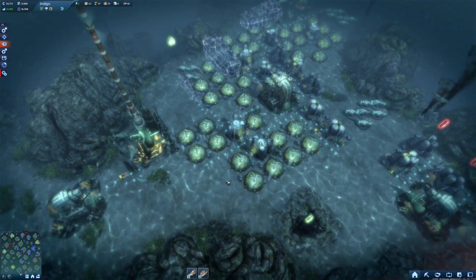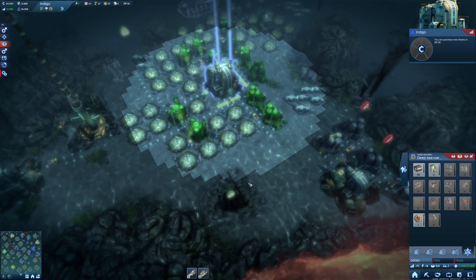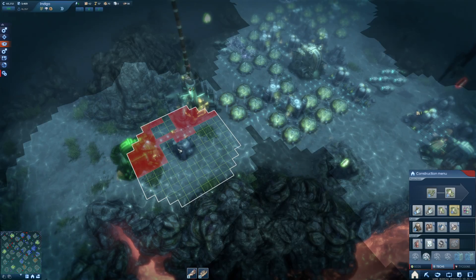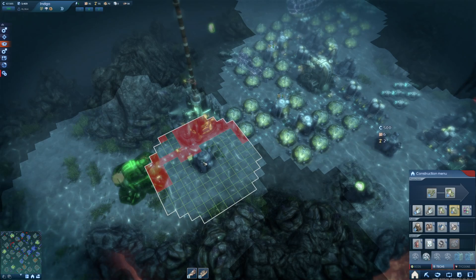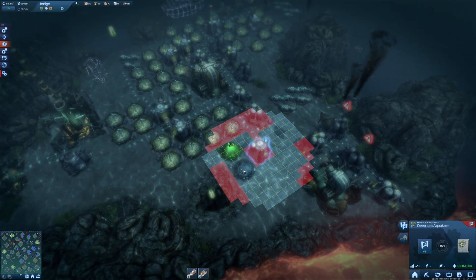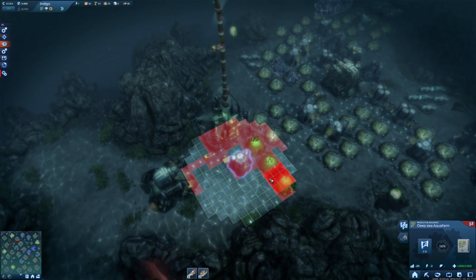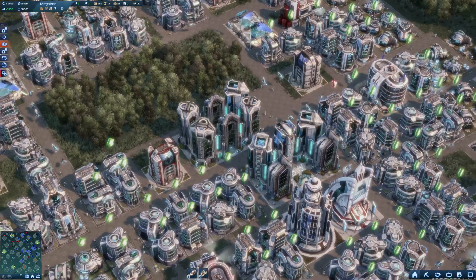The underwater base still has functional food as a problem - let's have a look. We definitely have built enough factories. What we need now is algae farms. Going to the tech section, we have those algae farms here and we can still squeeze in quite a few of them. Here we have a bit of space left and here as well, where I can squeeze in one more. We still have just enough energy. We can squeeze in those six fields for some more algae - we don't want my people to starve in Megatron.